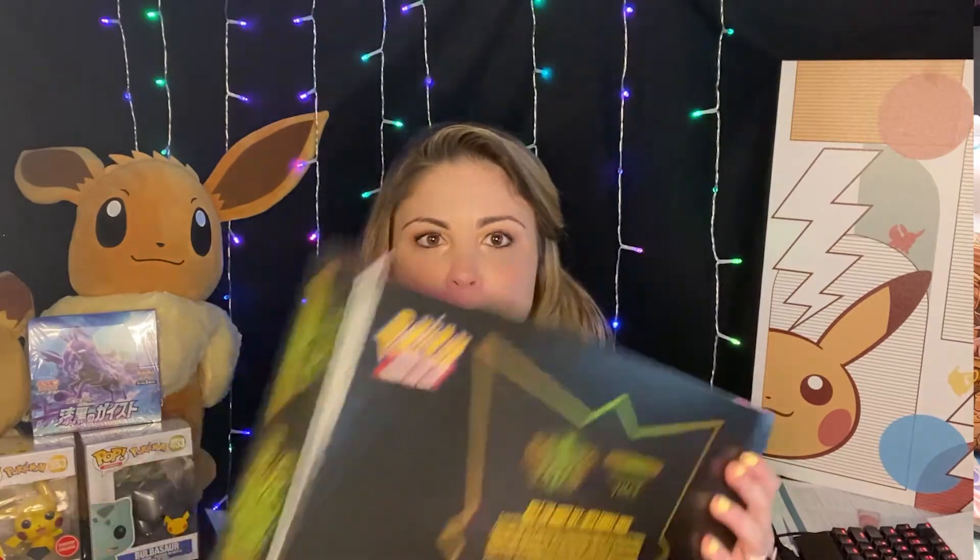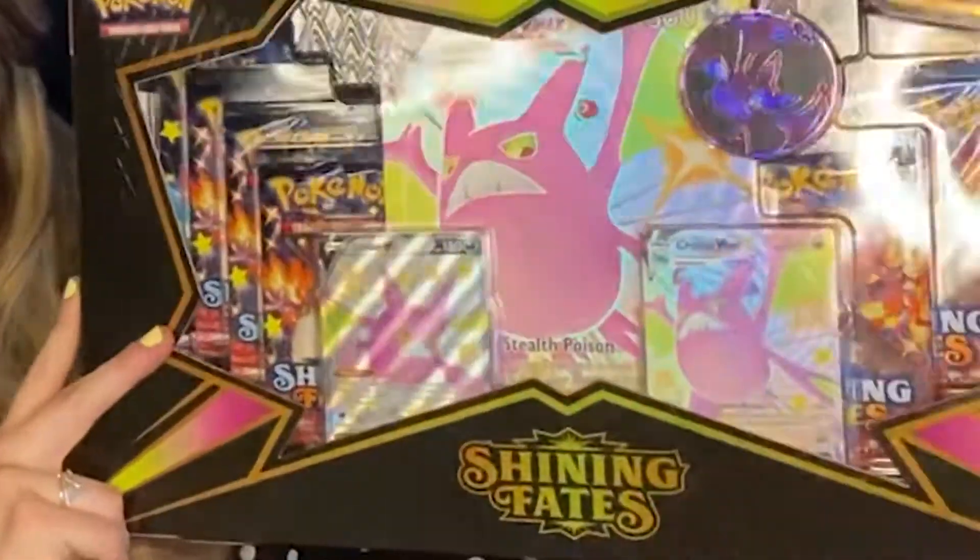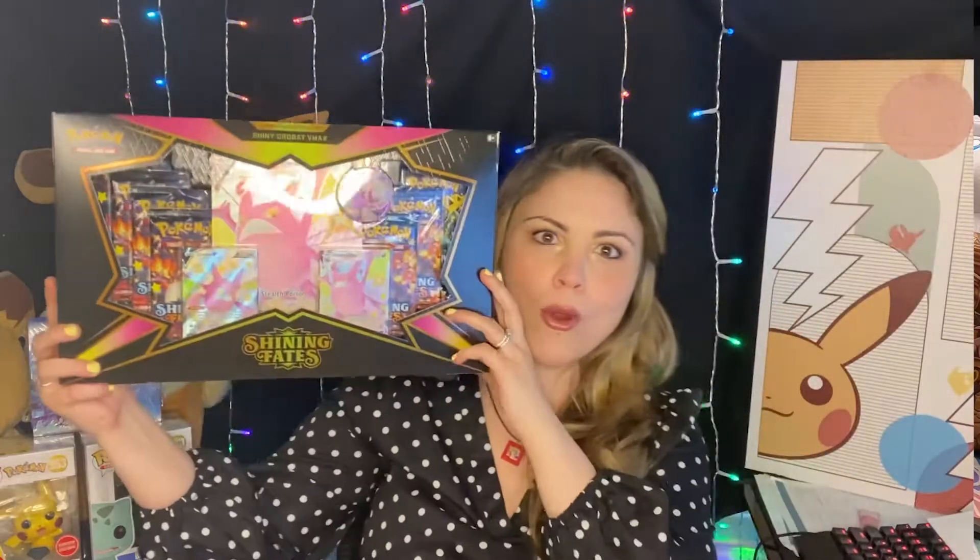I've been holding on to some Shining Fates boxes for a while. Last week we started our Art Trailing Rain series with the Japanese booster box of the Silver Lance. Next week we'll be opening the second box — the Jet Black Spirit box, which I like to call Shadow Rider because it's a little easier to remember. Last week we had some absolutely amazing pulls in that Silver Lance box, so if you haven't watched that, make sure you go back. This week we're going to finish off the Shiny Star booster box we started together at the very beginning.